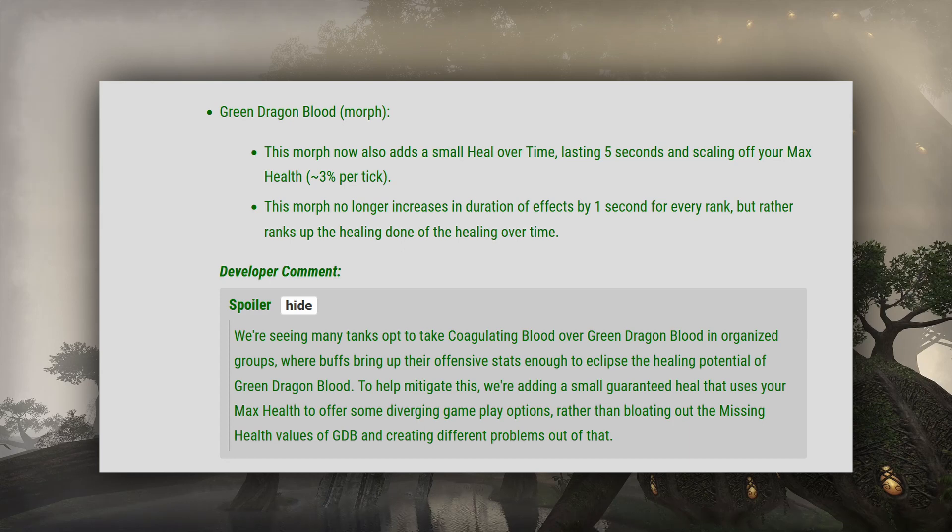I do not think it makes it better than Coagulating Blood in optimal trial groups, but it at the very least brings them closer, so I feel like Green Dragonblood might now be better in dungeons where your weapon damage will be way lower. But it's still situational because Green Dragonblood is absolutely awful at dealing with healing absorbed mechanics, so you don't want to bring it into dungeons that have those.